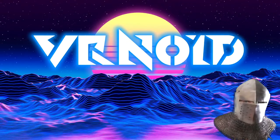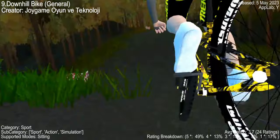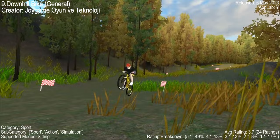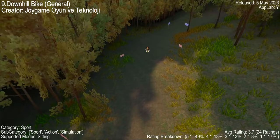Downhill Bike is a VR game that simulates the exhilarating experience of mountain biking — a unique blend of adventure and realism. The game has received mixed reviews, with some players praising its realistic feel and others pointing out issues with controls and graphics. Many players are excited about the game's potential and are eagerly awaiting further updates. One player even compared the experience to playing Happy Wheels in first person.